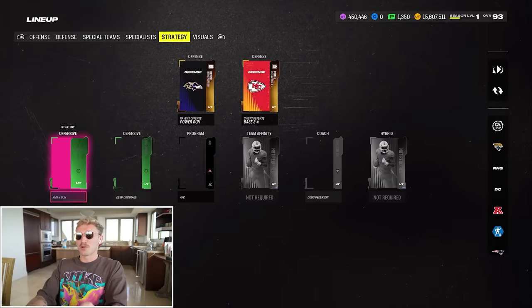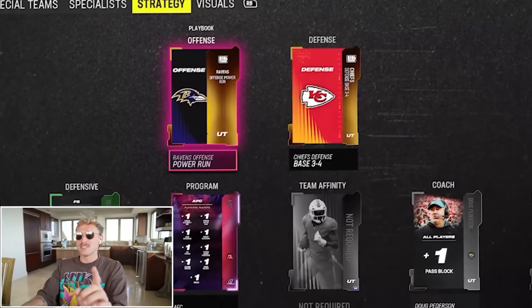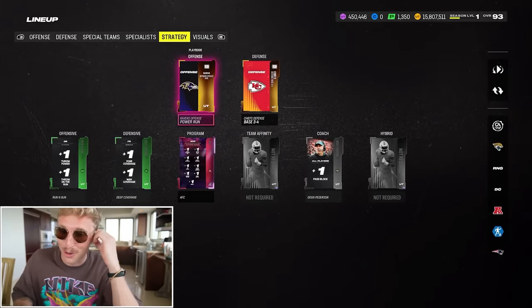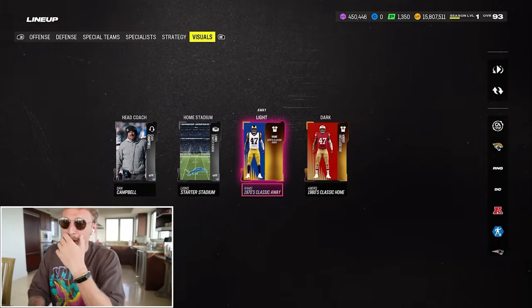Most importantly, we are going to be rocking the Ravens offensive playbook, which has a ton of quarterback runs in it. That's the goal today — we want to go ridiculous with quarterback Bo Jackson.